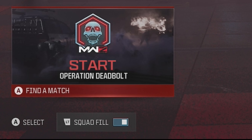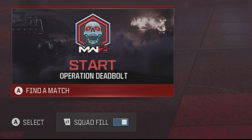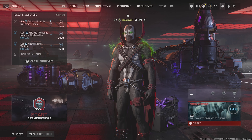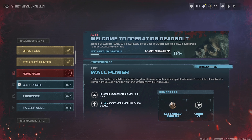Once you're ready to pick whatever class you want, make sure you go into squad fill. Don't go in solo because you will get absolutely destroyed. There's going to be a message that pops up to confirm that you want to use that loadout. If you just want to progress in the story, you're going to have to do challenges in the game. There are actually in-game cutscenes, which is pretty cool.